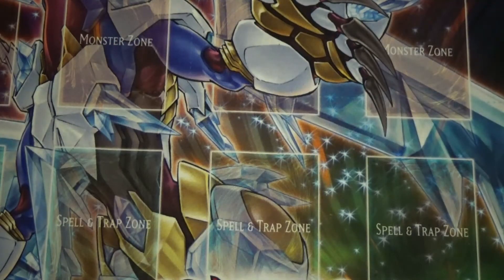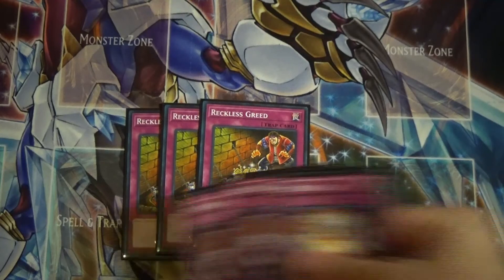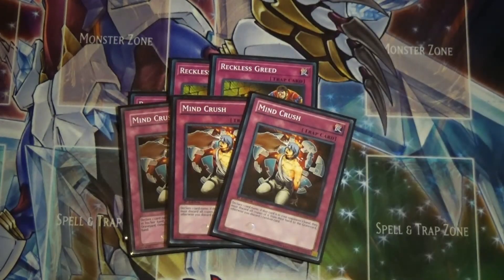For other traps to trigger the Paleozoics, I run three Reckless Greed, which is basically Pot of Greed in this deck. You draw two cards but skip your next two draw phases — it doesn't matter with multiple Reckless Greeds, Pikaia, or Pot of Desires running. The other three-of trap is triple Mind Crush. Since everything searches, Mind Crush is always live. At locals I was playing it when my opponent had Chaos Form — I almost used it to Mind Crush a ritual spell out of his hand.